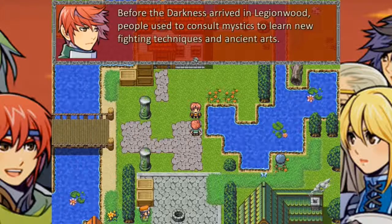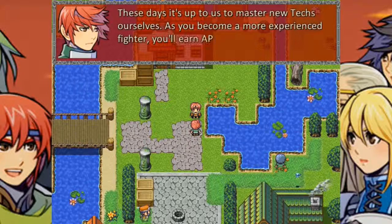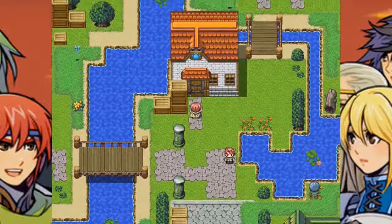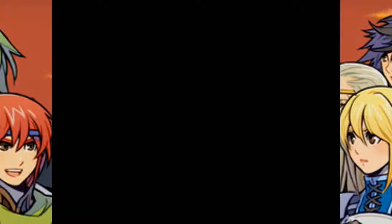Before the darkness arrived in Legionwood, people used to consult mystics to learn new fighting techniques and ancient arts. These days it's up to us to master ourselves. After you become a more experienced fighter, you'll earn AP which you can use to learn new abilities. Yeah, they did cover that in the intro — thanks for reminding me.